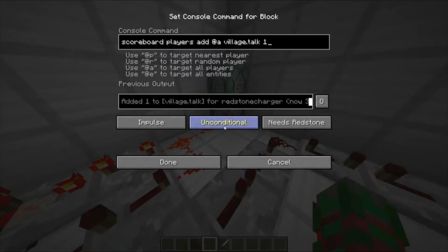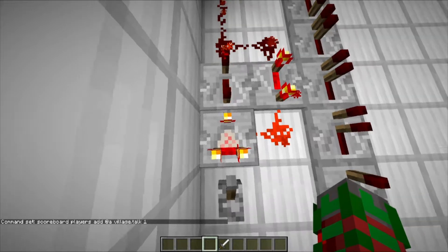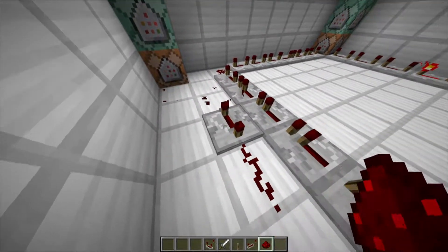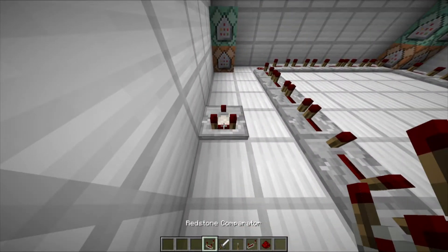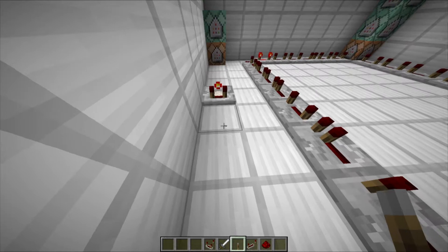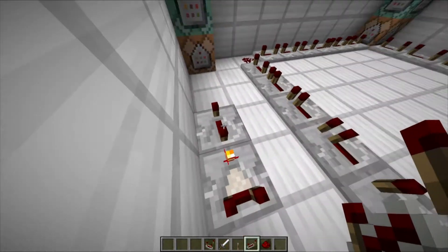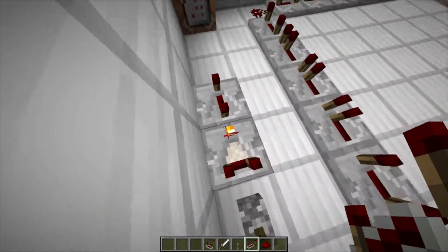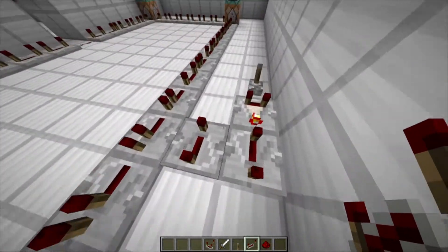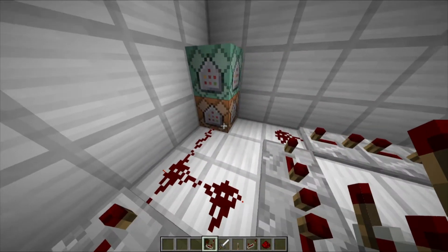I already have mine set up in the world. After that, you're going to want to put up a slow clock like this one. I can show you how to build one — just destroy it quickly. Place down a comparator, set it where this torch is on subtract mode. Place down a lever. Place a repeater set to four ticks right after this. Place down one facing the opposite direction next to that. And then place redstone connecting it all. Turn it on, and it will start working.